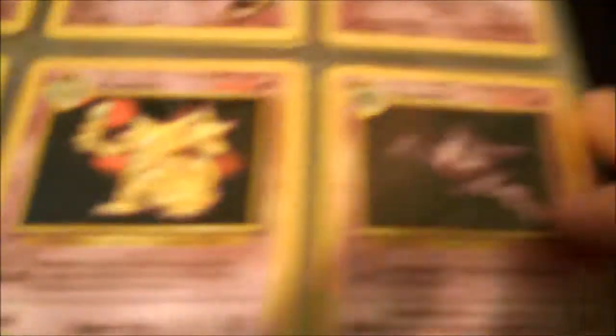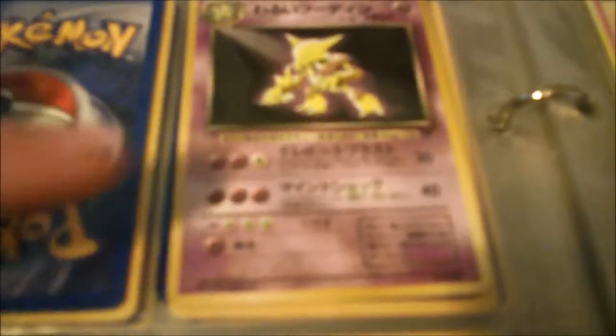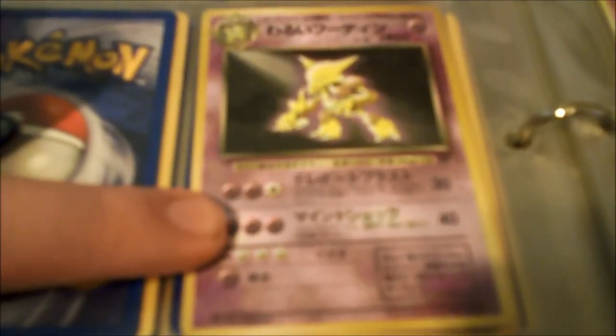Next we have a Pichu — not a promo Pichu, I forgot where I got this one from. Anyway, next we have a Kadabra, a Haunter, a Holographic Slowking, a Holographic Mewtwo, a Slowpoke, a Japanese Dark Alakazam, a Slowbro, and a Non-Holographic Hypno.